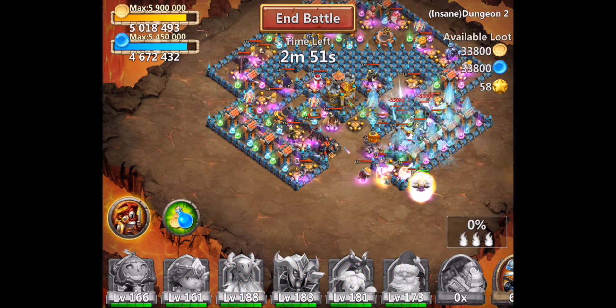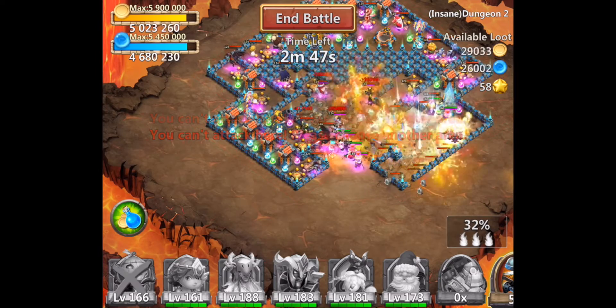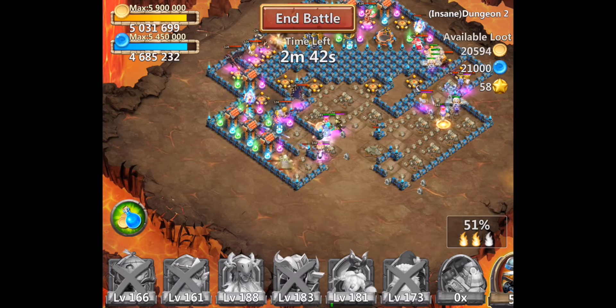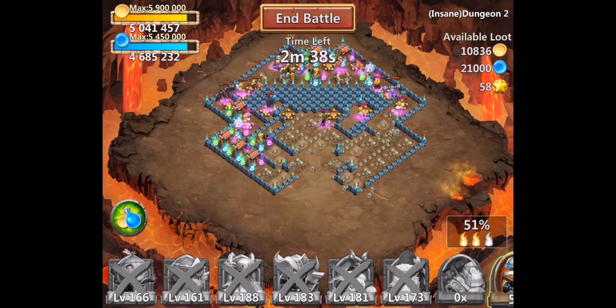The best way I've found to do this is dropping my heroes on the right corner, dropping PD on the left side of the corner, and the other heroes on the right side of the corner. This split drop makes it easier for your Pumpkin Duke to get more stacks, and hopefully you can destroy 50% of the map before GA fades.